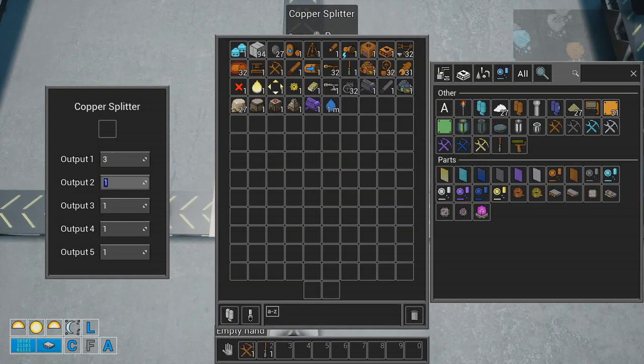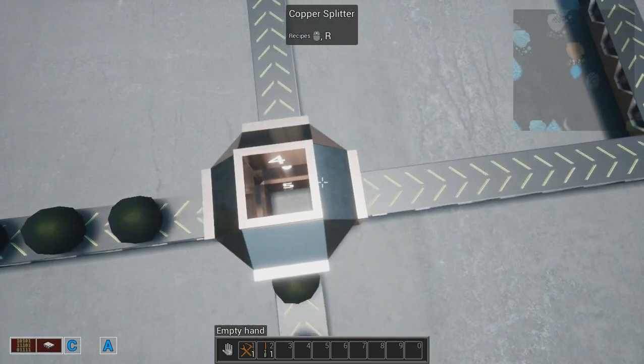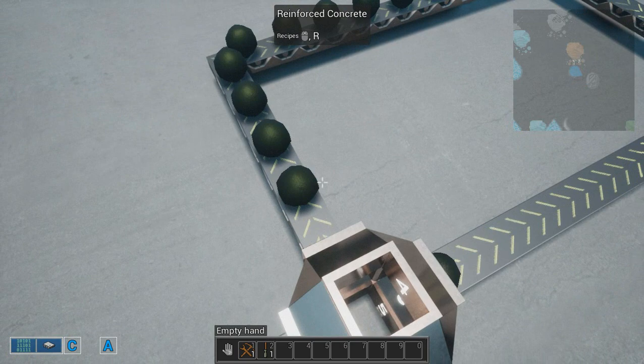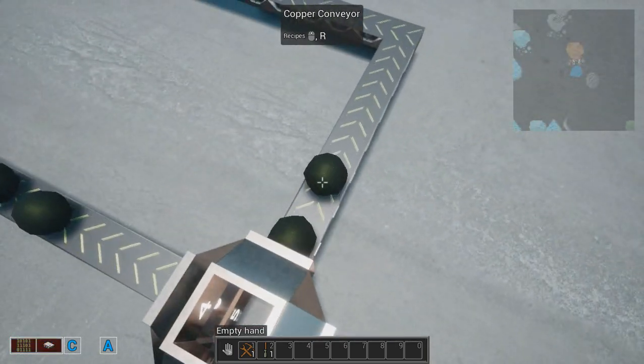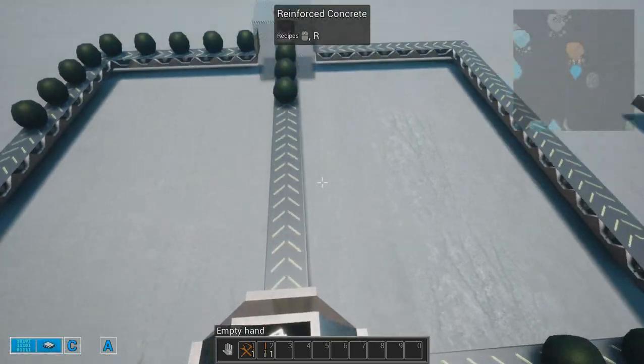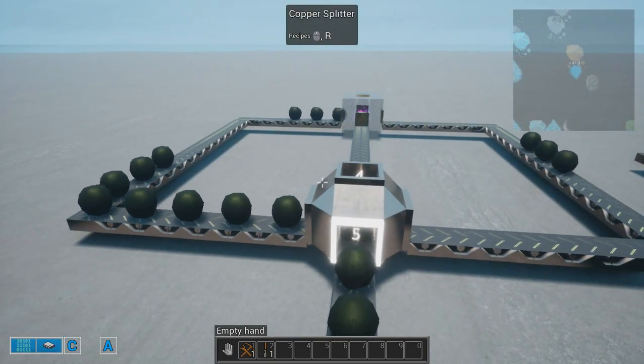If I put five on one output and ten on another, it's going to mess up the sequence. Setting output 10, then five, then three — this is going to split the materials to the place you want in the ratios you configure.